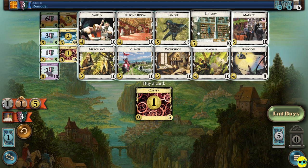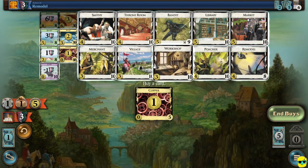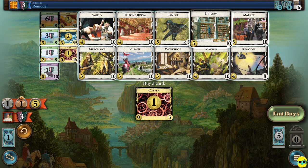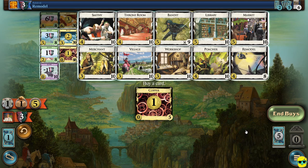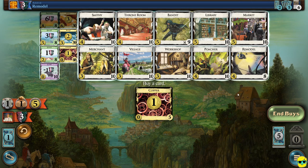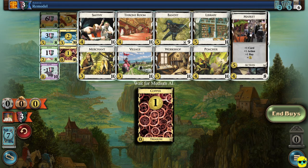Now I could buy a library as well, but the problem is I'm going to want to get a village at some point, because the village gives you two actions. So you could play the village to get an extra action and then play the library. But even then it doesn't work — the library is just not good at drawing actions unless you can get a bunch of actions. But if I libraryed and I got a bandit, I can't play it because I have no actions left. So I'll buy a market.